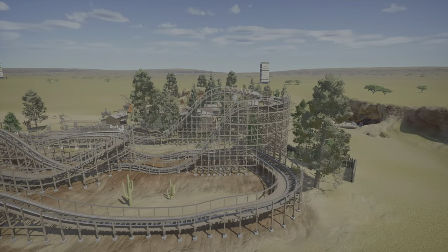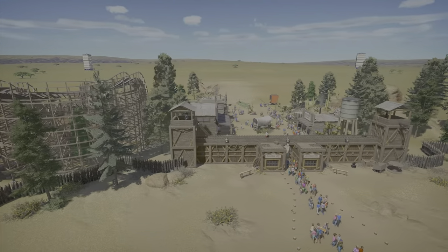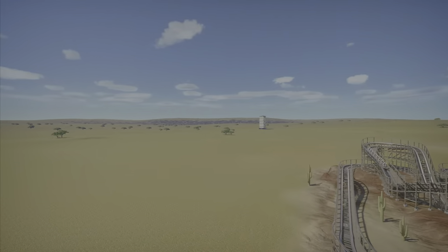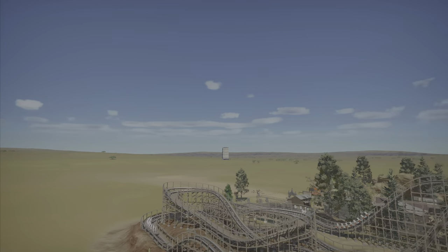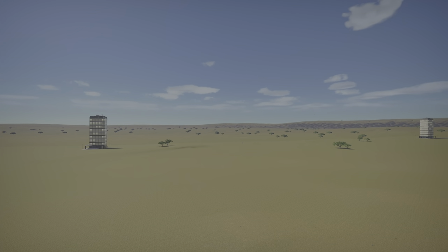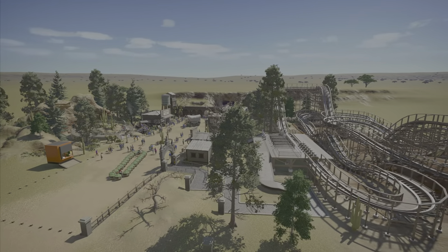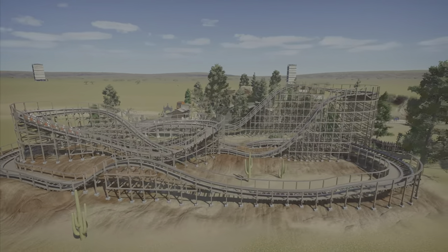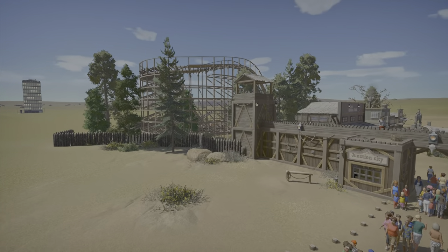I didn't want to go too crazy with this ride because of the sight lines. I have four lands planned, and this land is almost done. The next land is going to be way over there — those are the corners of the map. I have to fit one land in the middle, one there, one over here, and one over there. I didn't want them really visible from the other lands, so I kept the wooden coaster at a modest height.